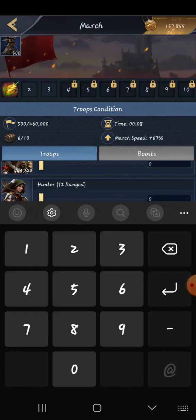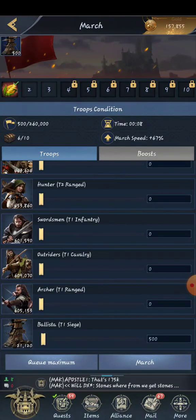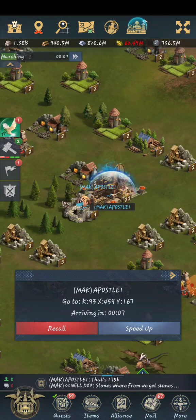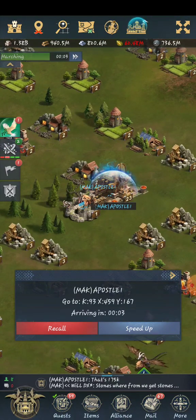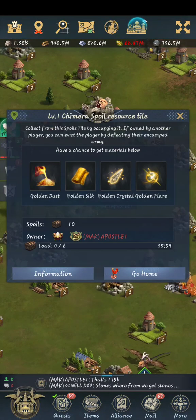I'll do six bulls — that's five. That's five hundred T1 siege. That will pull six. Now it shows I'm only pulling six out of the ten right there.